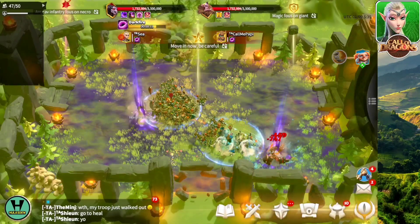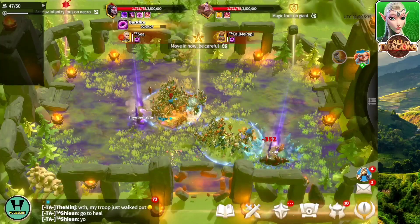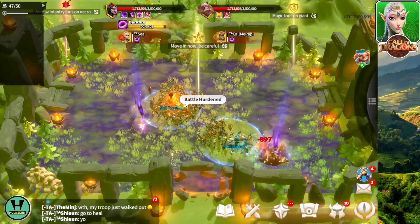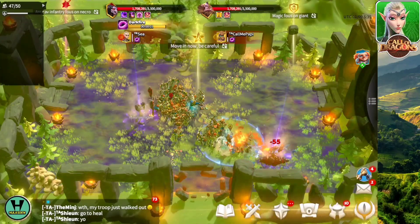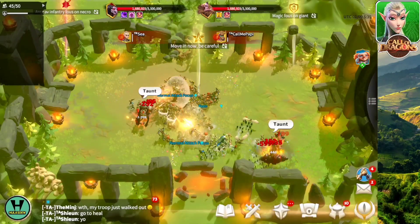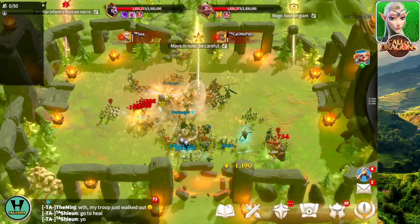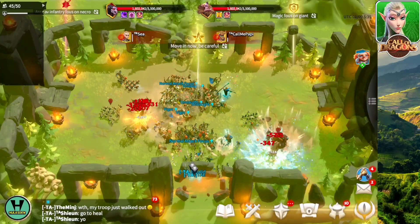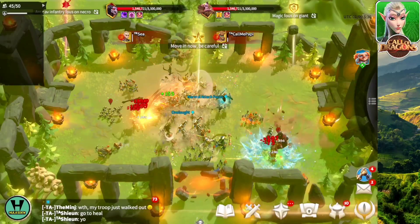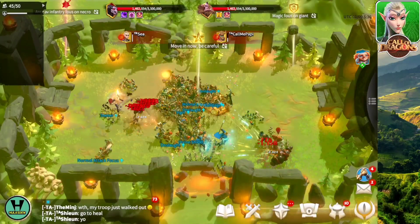It looks like we are damaging the necro giant in this state. The rules say that they become invulnerable — this is a glitch that will be fixed in the future. By the way, this is Season 1+ and this is the Avengers Alliance. This is my second channel where I upload extra content like this. You can subscribe here and also subscribe to my main channel if you want — my main channel has a lot more Call of Dragons videos.